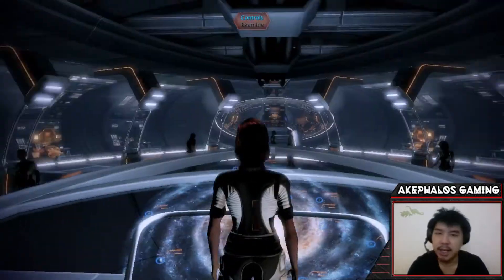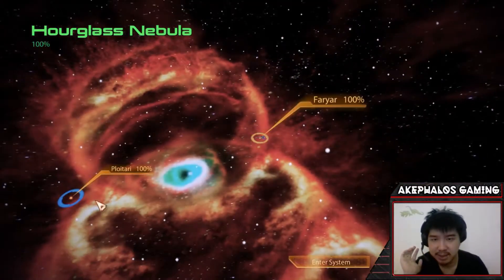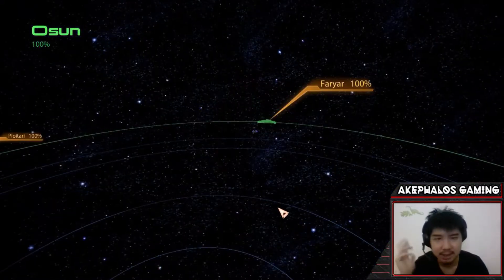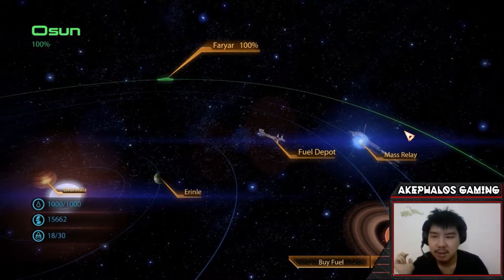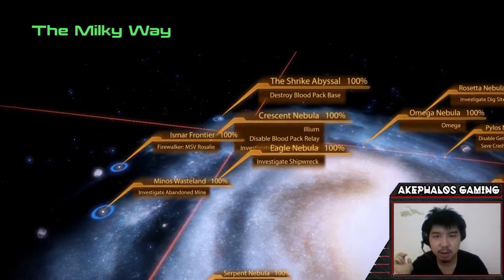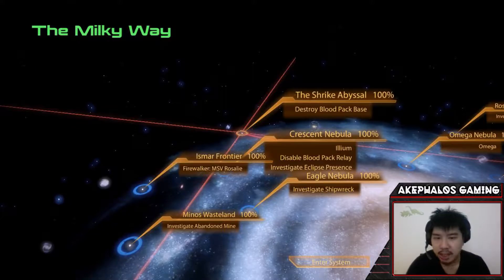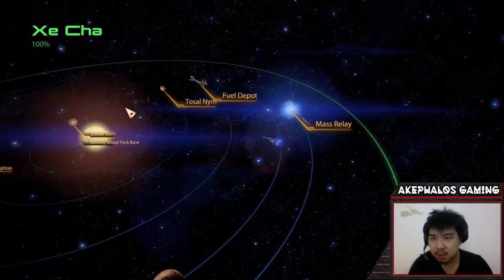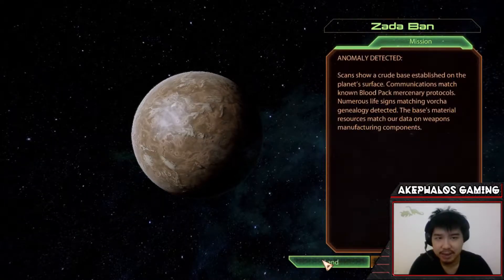We are back on the Normandy. We've completed these two side quests and we're still very early in the episode — side quests can be fast or slow. I'll try to optimize everything to keep things on schedule for one perfect episode. Let's just restock on some fuel, head to the mass relay, and we'll probably do one more. I think we have time to go to the Shrike Abysso and destroy this Blood Pack base — I like this mission, it's actually very fun.